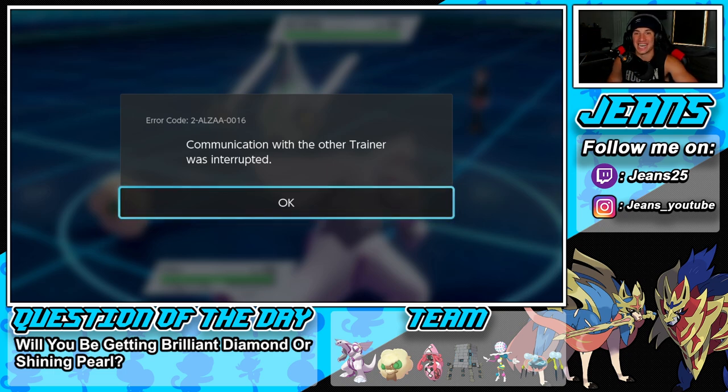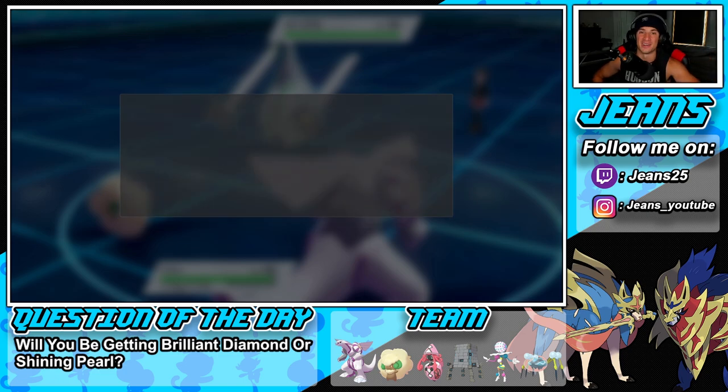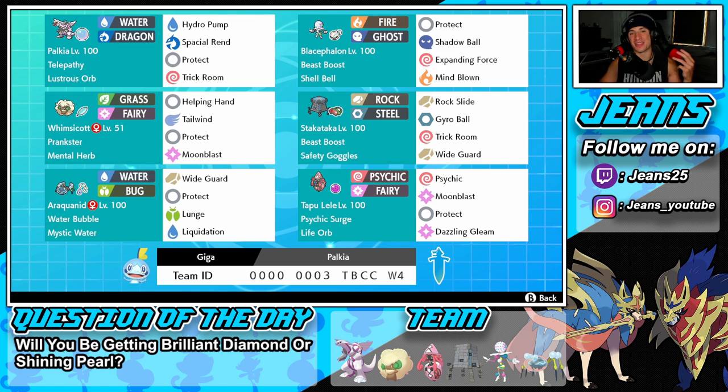That is how it's done! We hit him with a Spacial Rend and this guy turned off his console — there's no way he disconnected at this point! He turned off his console after we took out that Eternatus, and we grab ourselves the winning record for today's video and show off the power of Palkia. I know because it was on my record board — he disconnected. Two wins, one loss. Let me know if you want to see another Palkia team. That's it for today's video — smash that like button, subscribe, stay positive, and I'll catch you on the next one.